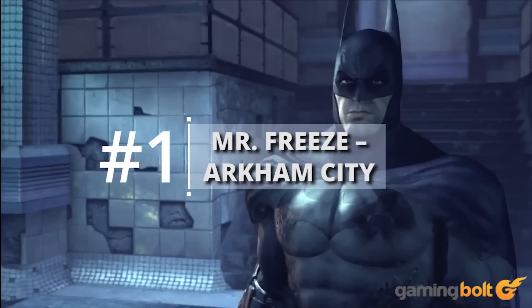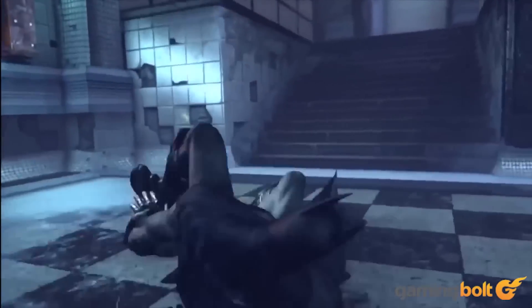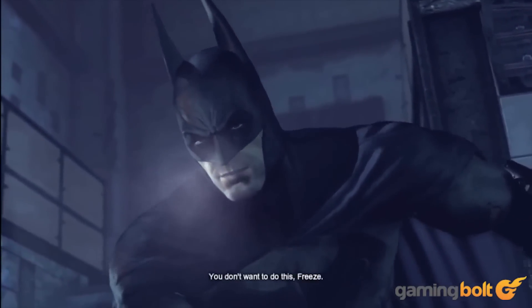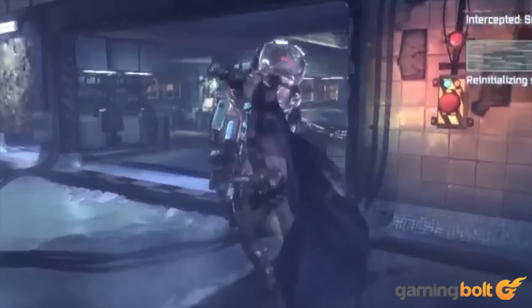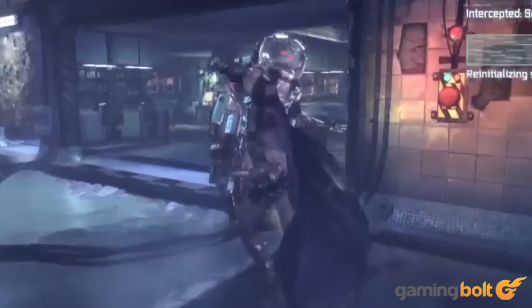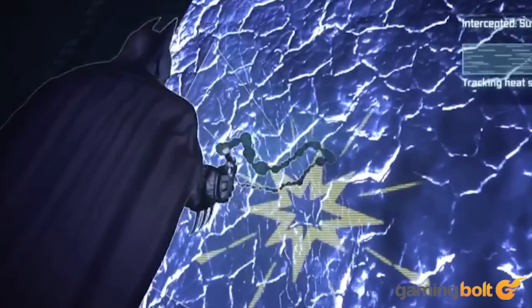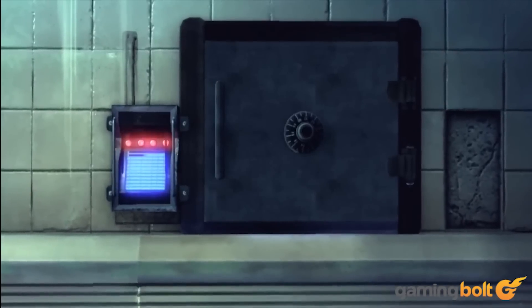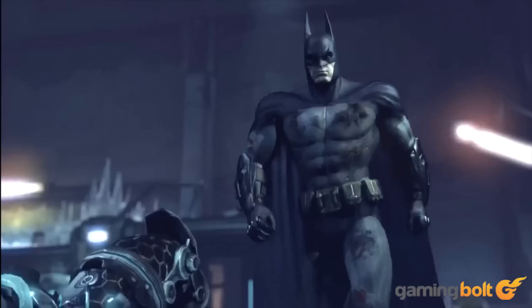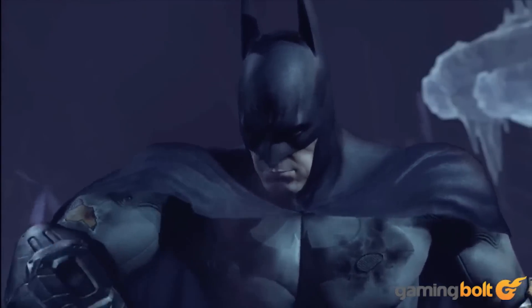Mr. Freeze, Arkham City. Why is this unarguably the best boss battle in all of the Arkham series? Because Mr. Freeze can't be fought up close — you need to use different methods. Hit a silent takedown, perform a beatdown, and you then discover that silent takedowns no longer work. From there you have to use another method to stun him. This creates a tense but still action-packed encounter as you attempt to outsmart a powerful genius. In a way, it encapsulates everything that makes Batman so badass.